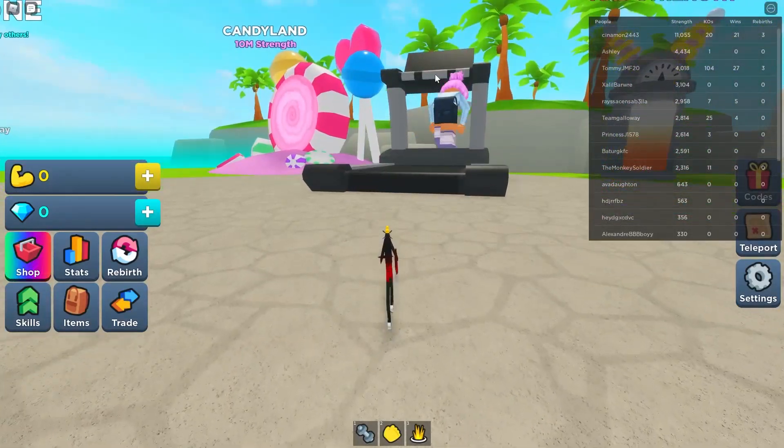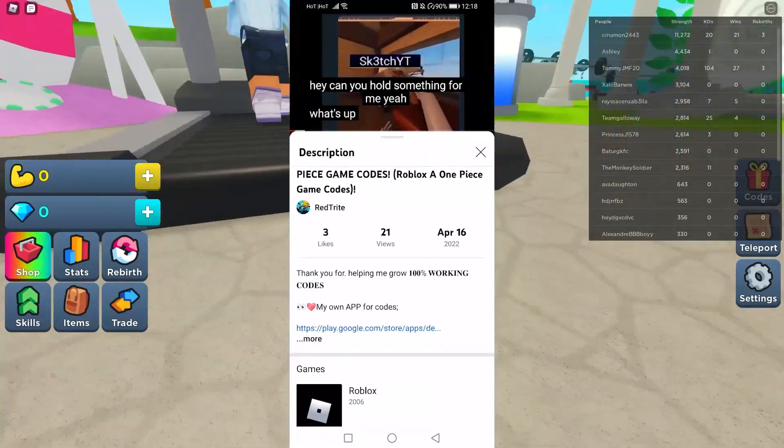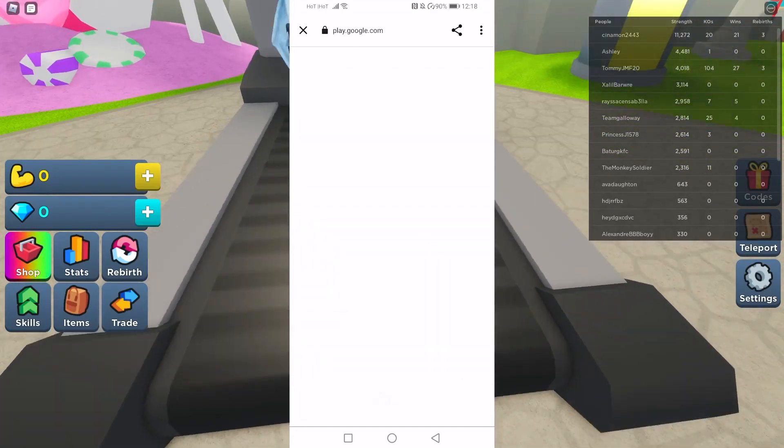There's an app that you can actually get - the link is down below in the description. It's actually updated for codes so you can get codes faster than ever before.